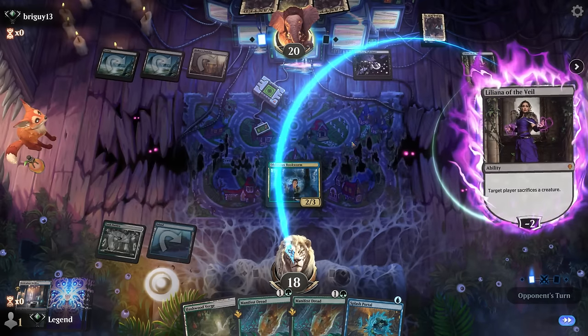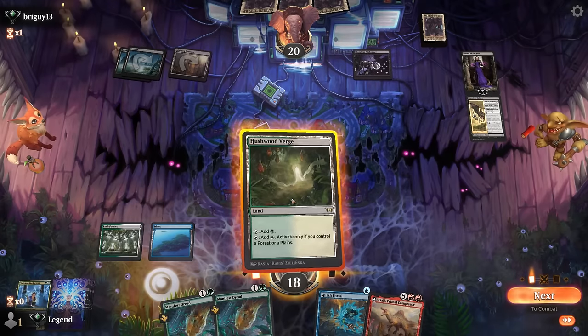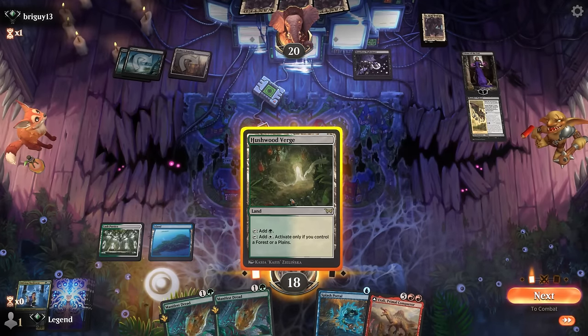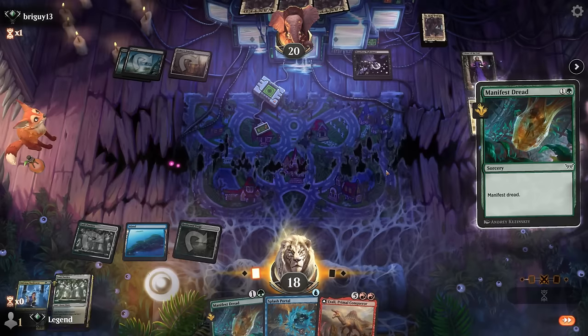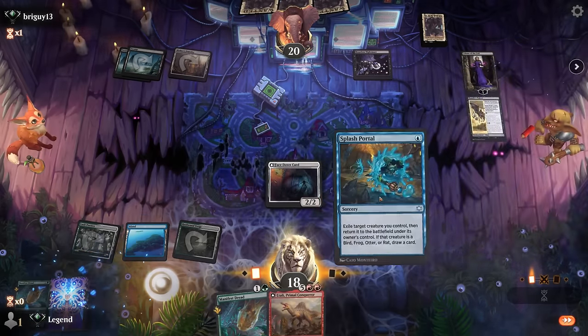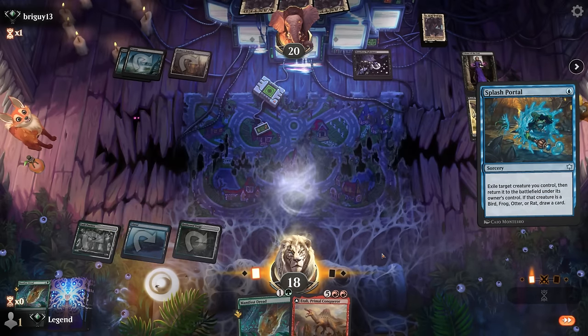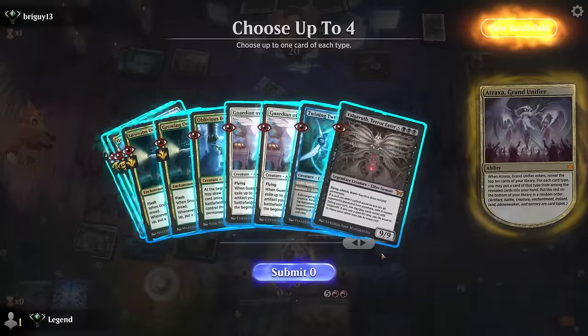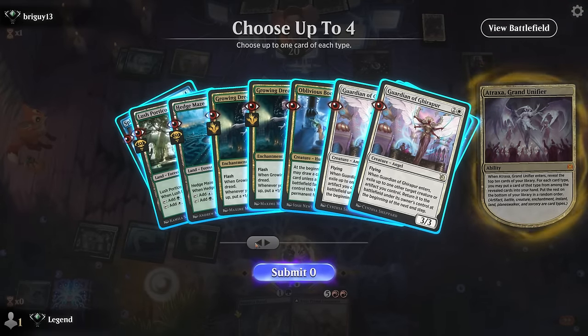We pick up another manifest dread — good. This could be a fun turn depending on what we manifest, and we need opponent not to keep up instant speed removal. Just manifesting and drawing an extra card with Bookworm is pretty good. Opponent taps out for Liliana — they had the perfect curve for a discard deck. Atali might have shown up a little too soon, but we go for it and manifest an Atraxa — flicker that right now!